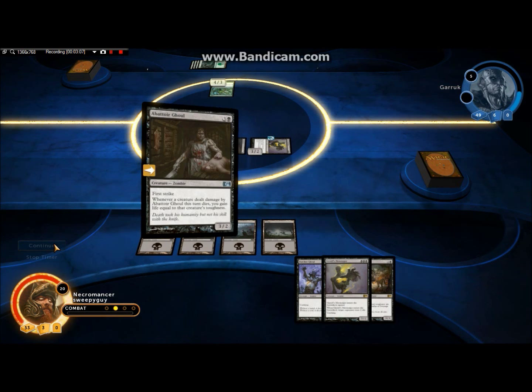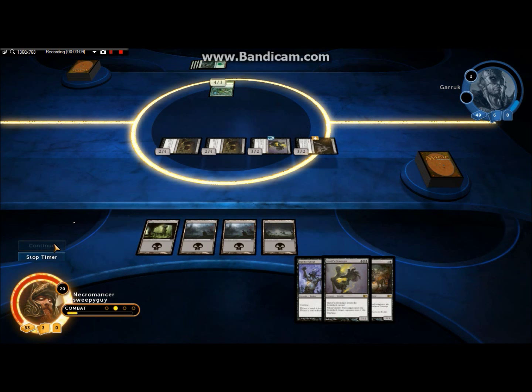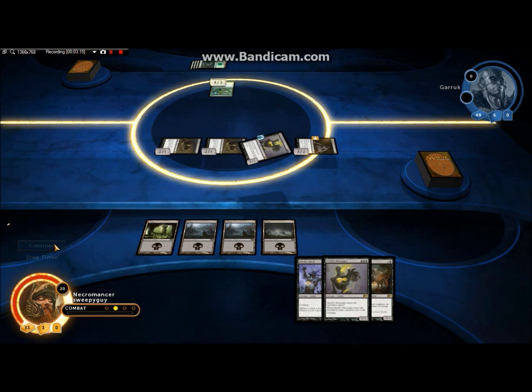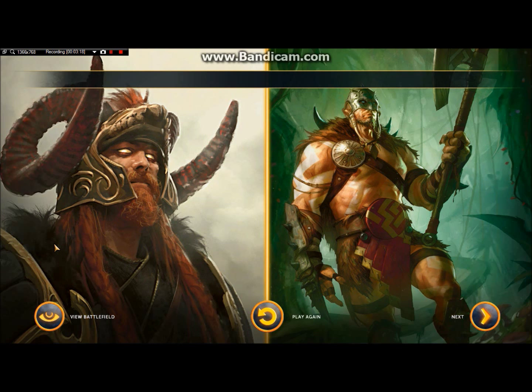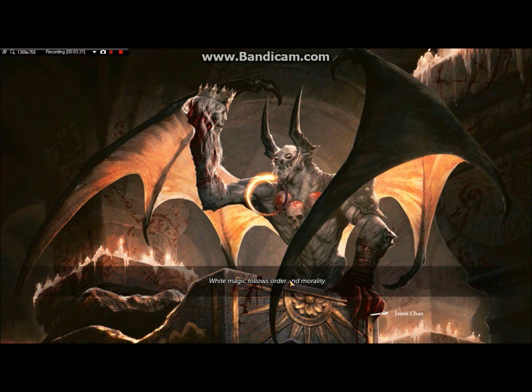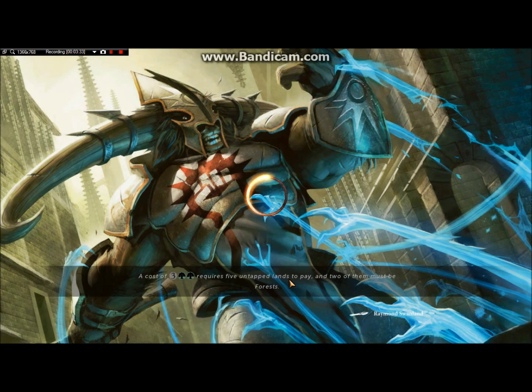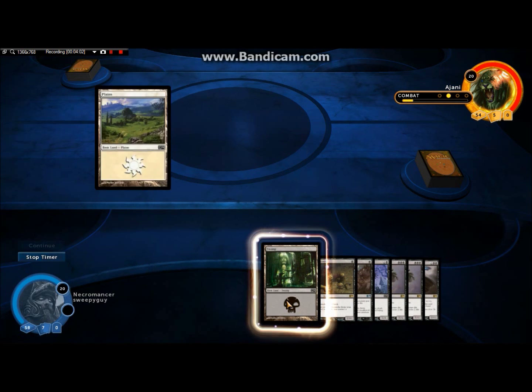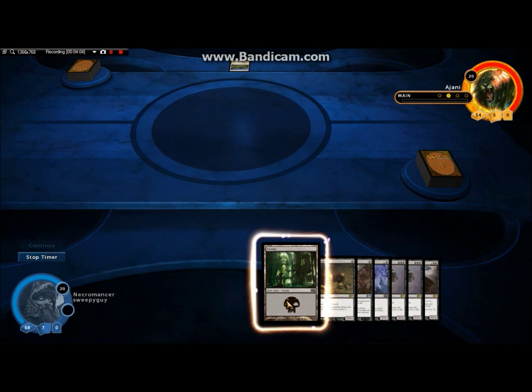That was a lot shorter than I expected, so we'll have another game. Oh god, this is the only thing I hate about M14. Oh, double player sacrifice — that's pretty sweet. I'll keep that on my deck. Please don't put me against black; black versus black is just terrible. Oh sweet, he mulliganed — no creatures — and that is just boss.